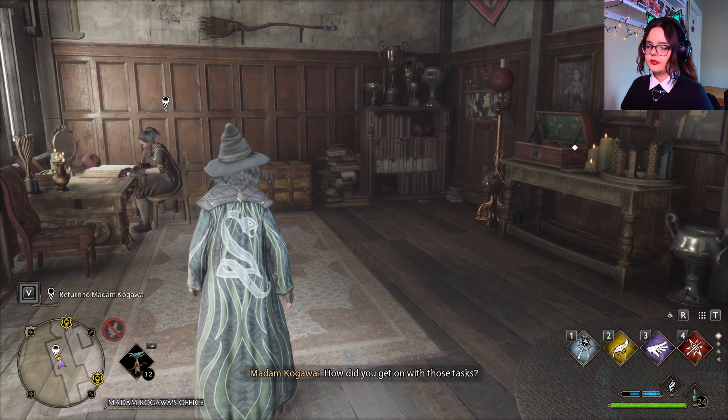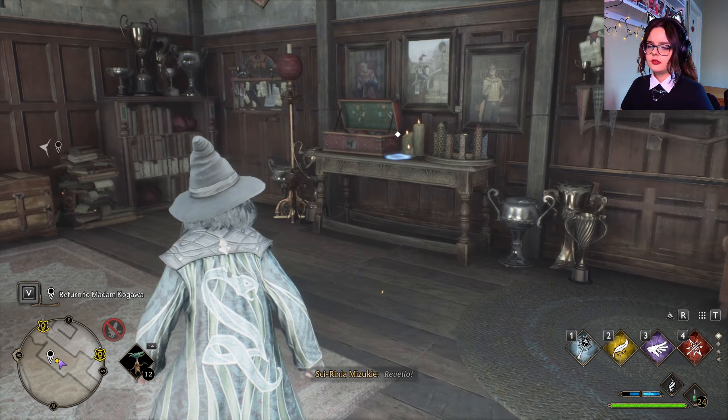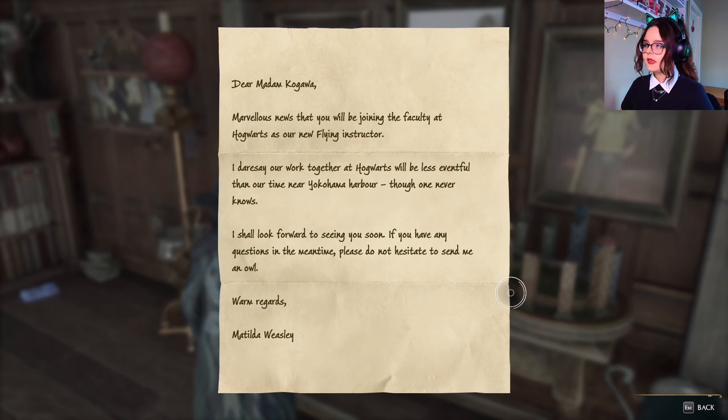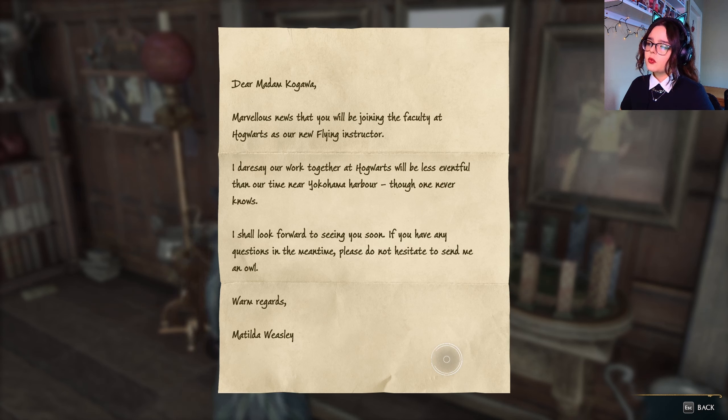I don't know why I didn't think she would have a classroom. Dear Madam Ogawa — marvelous news that you will be joining the faculty at Hogwarts as our new flying instructor. I dare say our work together at Hogwarts will be less eventful than our time near Yokohama harbor, though one never knows. I shall look forward to seeing you soon. Warm regards, Matilda Weasley.